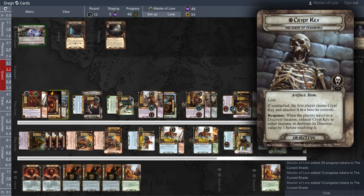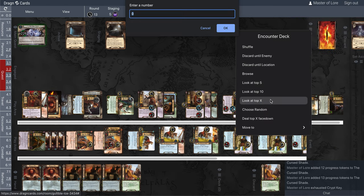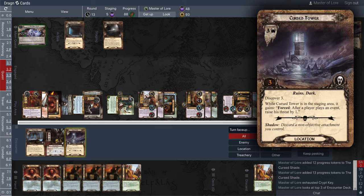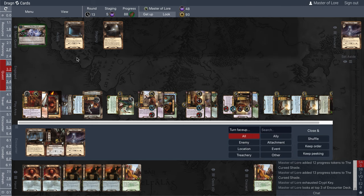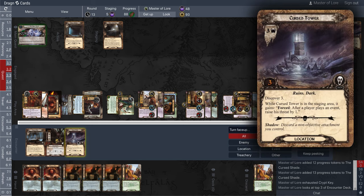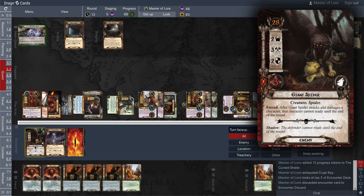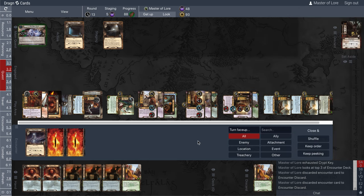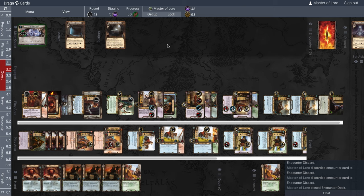This is where it comes down to. I'm exhausting the Crypt Key to look at the top three cards here. No loot. There's no loot. There's no loot — in fact, there's not even a hazard. So those three just go to the discard pile. And yeah, I guess that's the end of the round. I don't have any enemies to fight.